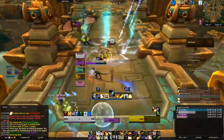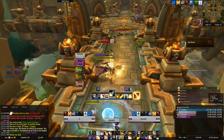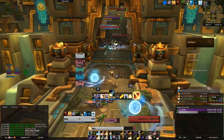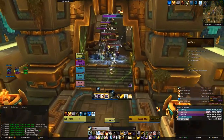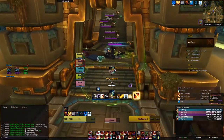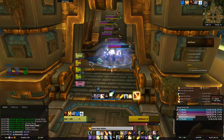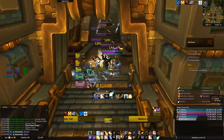The Skyscreamer Pterodactyl will cast a Fear that needs to be interrupted — that's about it for that one. For the next pack, you want to interrupt the Witch Doctor as much as possible, and also interrupt the Shield Bearer of Zul when they channel Bulwark of Juju, or at least fear it off, because it creates a bubble that reduces damage taken by 90%.